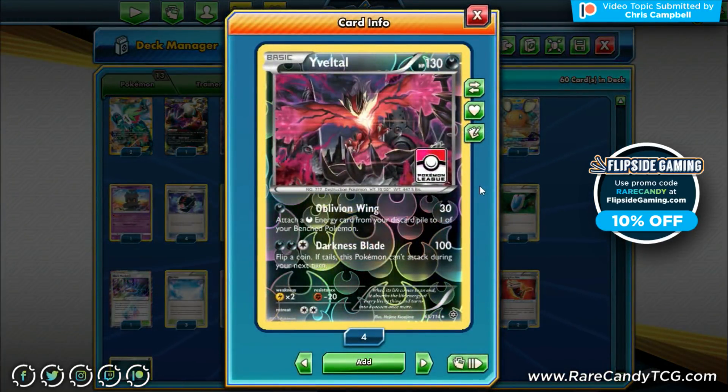Yveltal is kind of an old staple for dark decks. We're playing it for Oblivion Wing — 30 damage and attach a Dark Energy from discard to one of your bench Pokémon. The issue with Greninja Zoroark is that early on you won't really scale to do the damage you want, especially against other basic GXs and tag teams. Yveltal is a nice early game attacker. I also really like it as a potential out against Hitmonchan — we're resistant to fighting and can one-shot their core Pokémon with a Fighting Fury Belt.